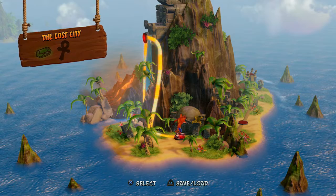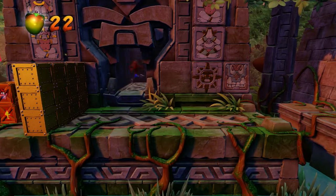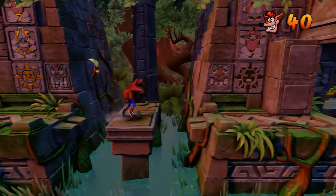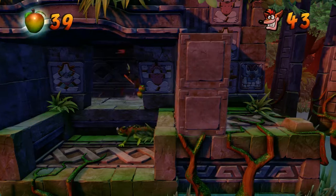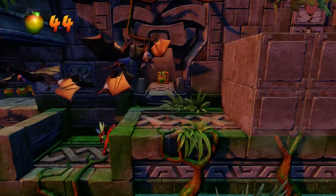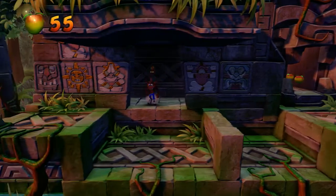Okay, so this is our first challenge level — the Lost City — and as you can see it's got a color gem, which means we cannot die. We have to get every box and cannot die, so it's a little tricky but pretty straightforward. You basically have to go to the front of the screen enough and then cycle back. The most annoying part is the bats — you have to take out both bats and then the swarm of bats will no longer come after you. So we take care of that real quick. Good — now they won't come after us.